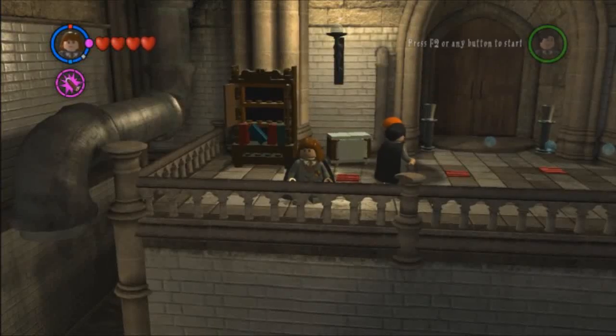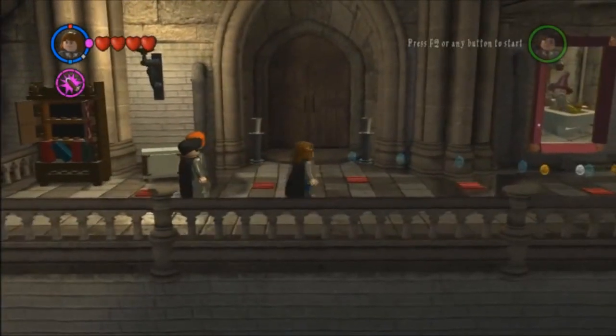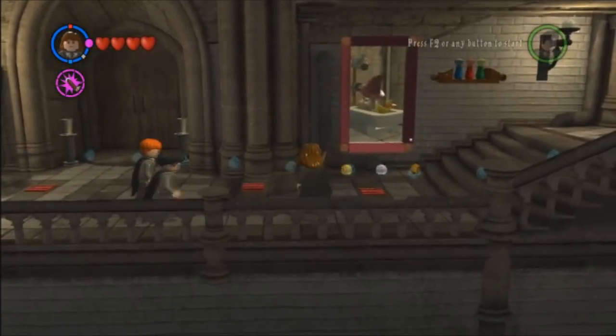Hi guys! GaiaCrosser9 here with Flip's Play LEGO Harry Potter! In the last episode, we unlocked Expelliarmus, Parsel Tongue, and the Polyjuice Potion. And in this episode, I imagine we're gonna get a DNA sample of those guys.